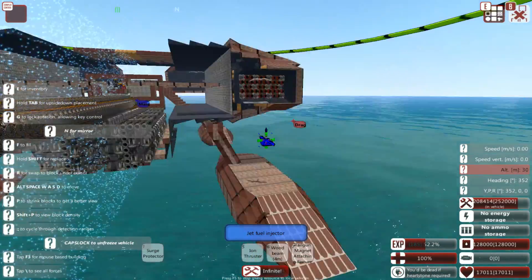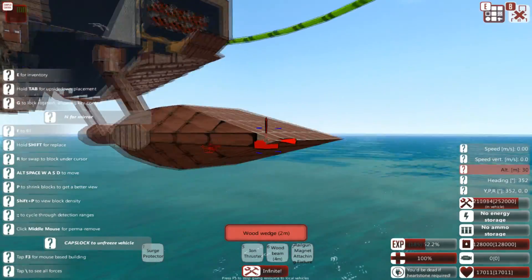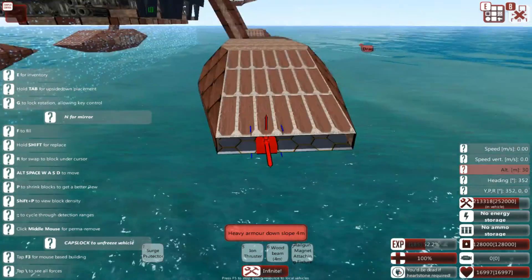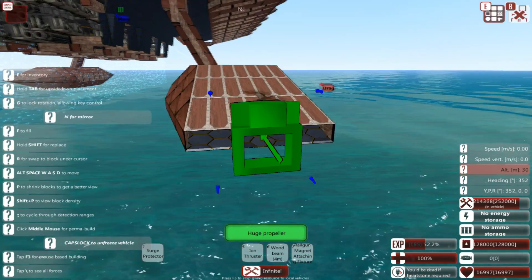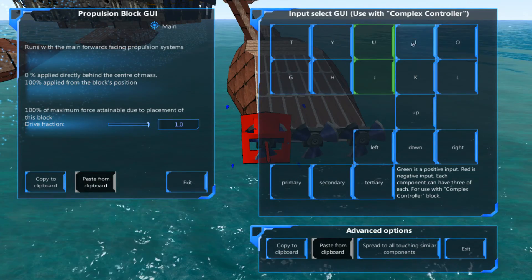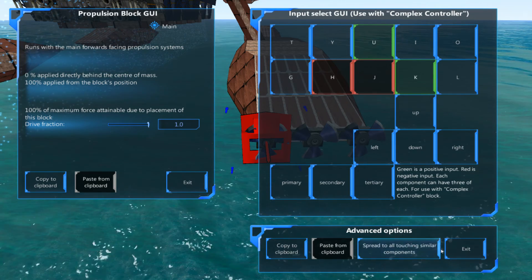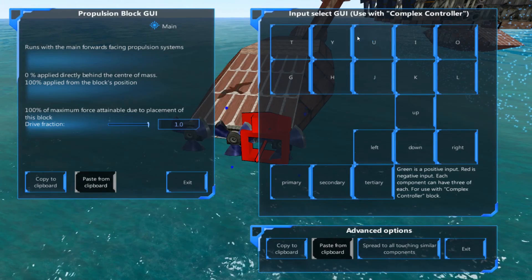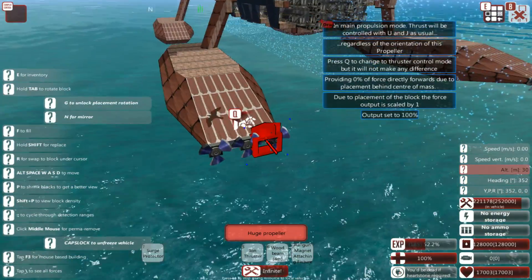Let's go ahead and do something that was suggested, which is add water propulsion to these things. It's not really going to do that much, to be quite honest, but I figure why not? That's a perfect width for placing them. Water propellers — huge props. If I hit the left key, they need to go forward, and then spread to all touching components. And then this side, just set that up in reverse, spread to all. Perfect — those will work.